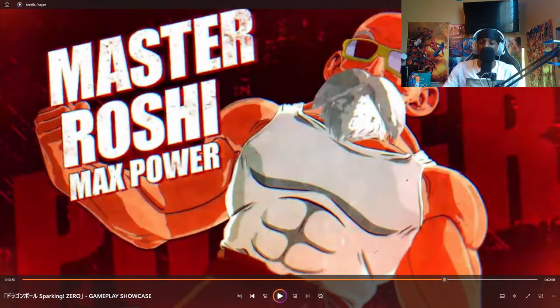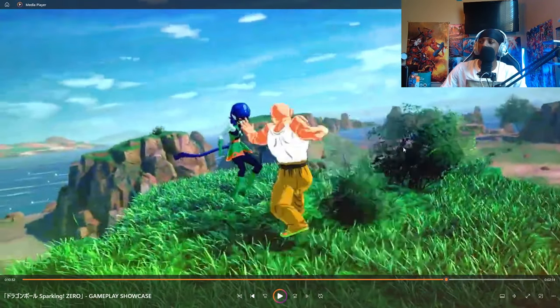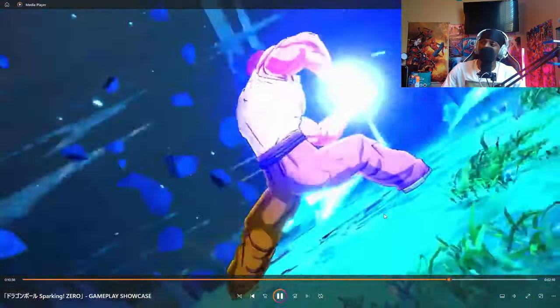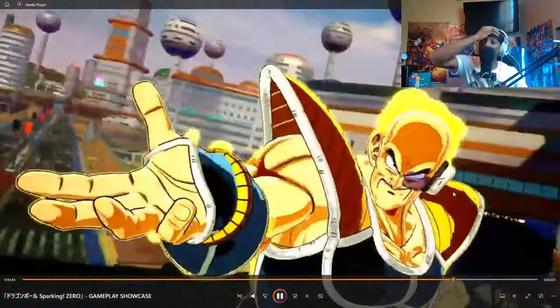Roshi - this is one of the best parts of the trailer by far. Roshi, Max Power. Look at this - look at this. And then we had Nappa coming in hot. Max Power Kamehameha.